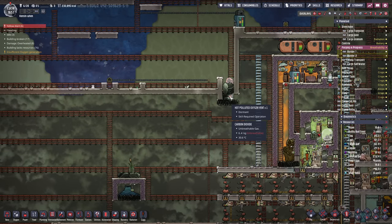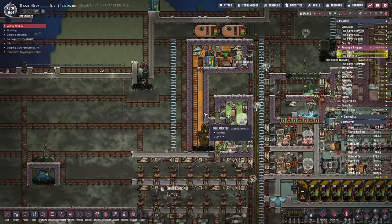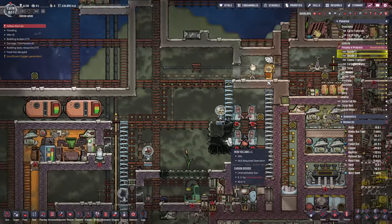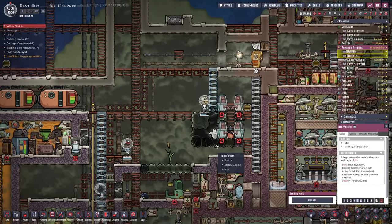One kilo of carbon dioxide can feed more slicksters than we'll ever run, so it should be grand. With that done — we've got the natural gas geyser taken care of. We don't care about the hot fluted oxygen vent — we can't really use it without going against the spirit of the playthrough where everything has to touch the main setup. Now we've got one last volcano to go: the iron volcano.